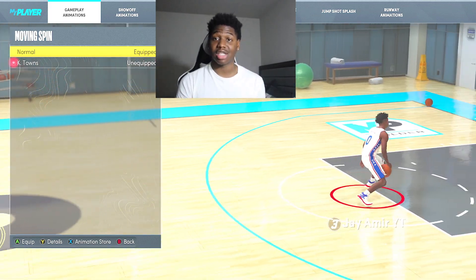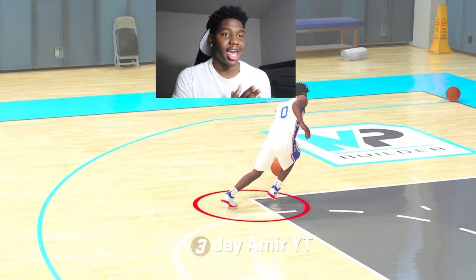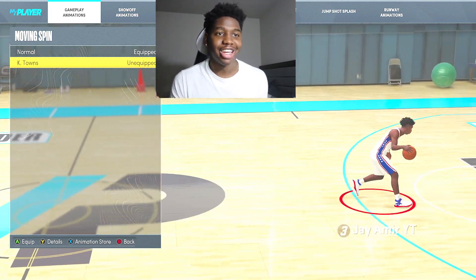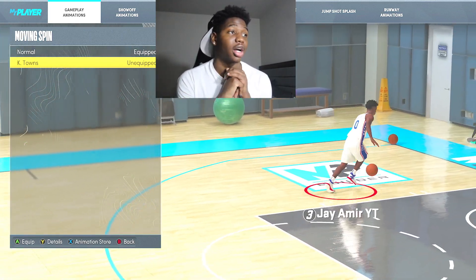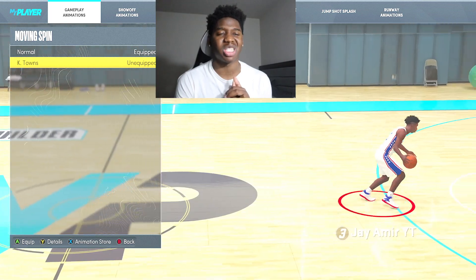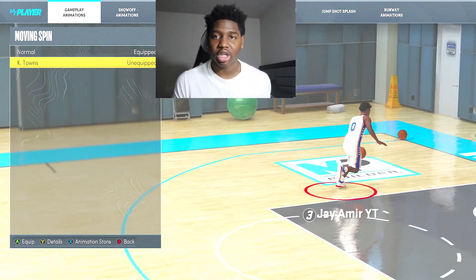For the moving spin I'll give you two options — Normal has been working a lot. You get that glitchy spin right there. What I noticed is that if you go through every single one, everybody gets that glitchy spin, so some might be better than others. If you don't really do that move, I would choose Karl-Anthony Towns for people with a little ball handling. Karl-Anthony Towns is the best spin — it's a little slow, but it's quick enough to get somebody in transition.